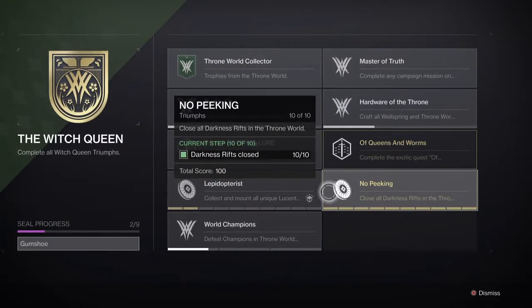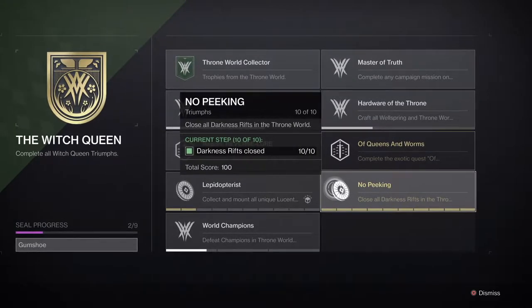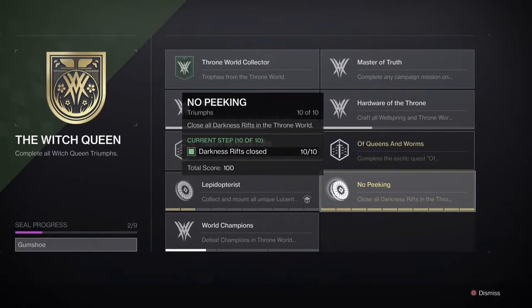Welcome back, thanks again for joining me for another video. Today we're going to go over one of the triumphs for the Witch Queen called 'No Peeking,' where we have to close the darkness rifts throughout the Throne World. It's pretty simple — I'm going to walk you through it and we'll get it done so you can get that title faster.